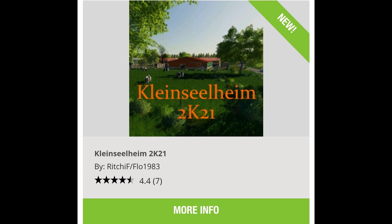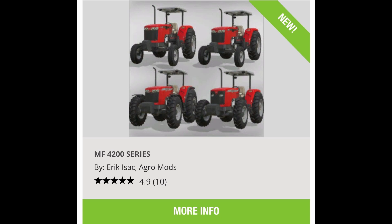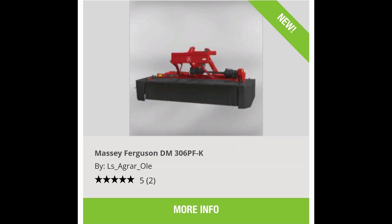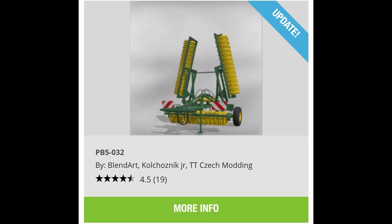Now for the new mods available for all platforms today: we got Clean Shield Helm 2K21, Frisda Porto Barina, MF 4200 Series, AGM Front Loader and Big Bags Pack, Unreal Tree Devourer, Massey Ferguson DM 306 PFK, an update to the Crawler Loader Laber 622 Pack, and an update to the PB 5032.